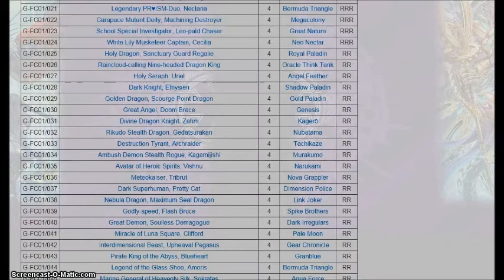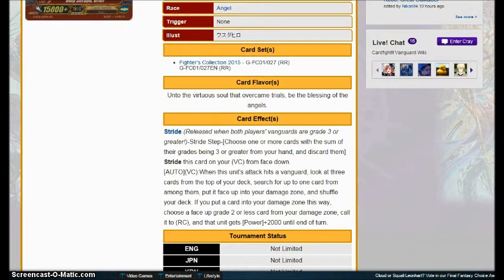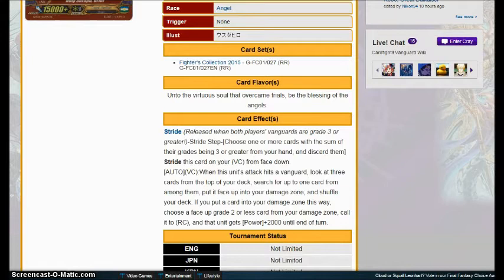Next up, we have Holy Seraph Real for Angel Feathers. When he hits the Vanguard, you look at the three cards on top of your deck, search for one card from among them and put it face up into your damage zone, shuffle the rest into your deck. If you put a card in the damage zone this way, choose a face-up grade two or less from your damage zone and call it to rear guard circle — it gets plus 2,000 power. So it's more damage zone tutoring, which is how the clan operates. You can put things you need in the damage zone for your rear guards, and the unit called gets plus 2,000 power. Definitely a solid card.